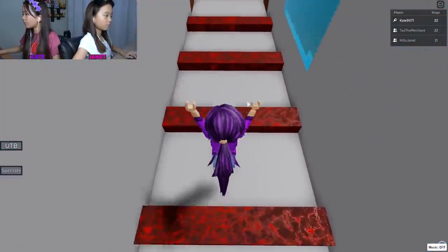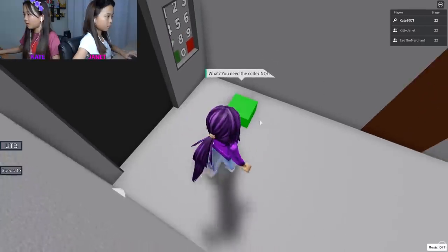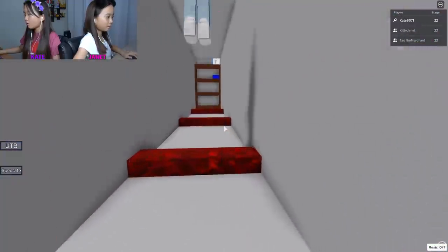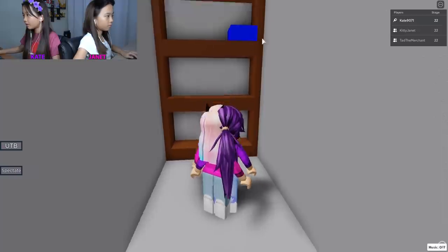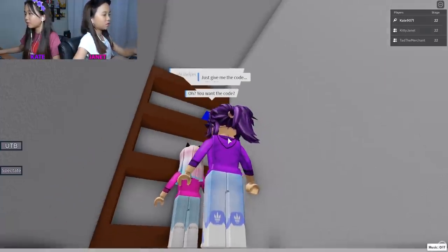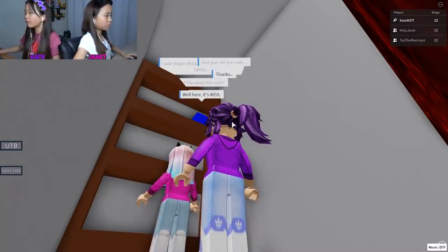Okay, this is room 22. Let's just look around. I'm gonna go to him first - you need a code. There's a blue guy over here. He says the code helper has been slacking - just give me the code! You want the code? Here it is - four zero five nine!